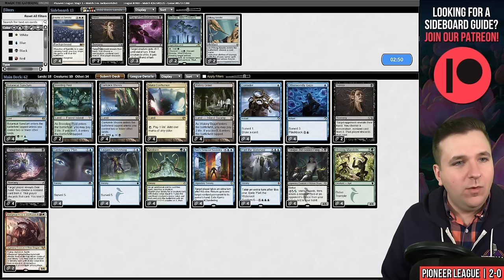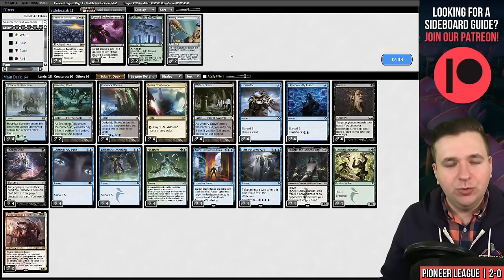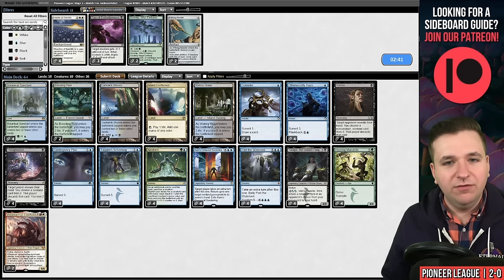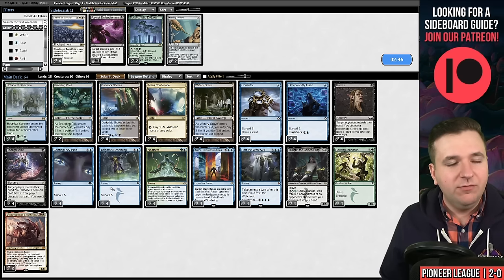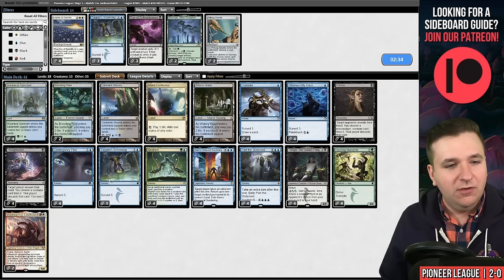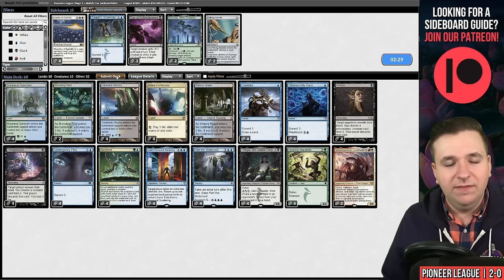I have a feeling we want Duress in this matchup, so we're going to bring those in. There are really two ways you can board here — you can board out Consider or you can board out some of the two mana cards. I like boarding out some of the two mana cards because I feel like the cheap spells are better against a fast deck like Phoenix. We will submit this.